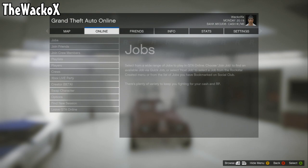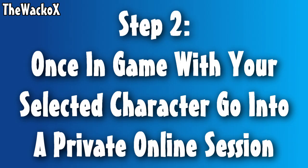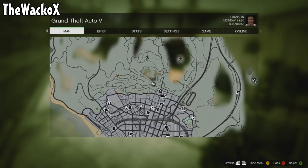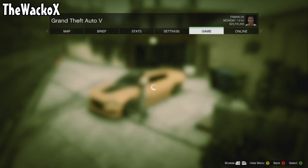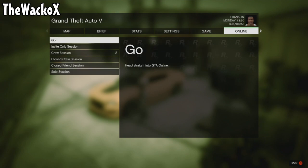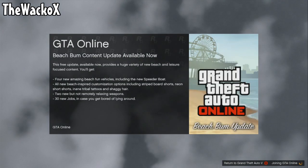Step two: once in-game with your selected character, go into a private online session. You go to Online, then Play GTA Online, then Private Session.